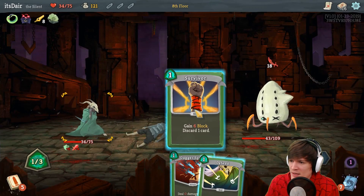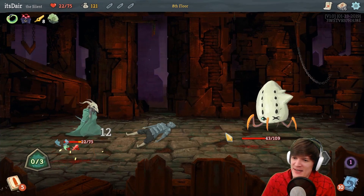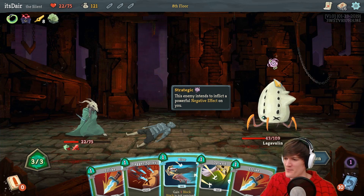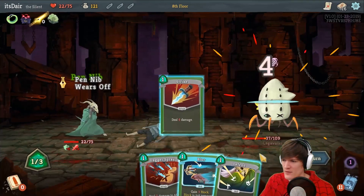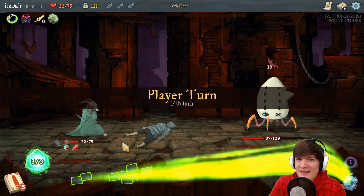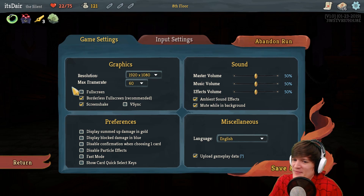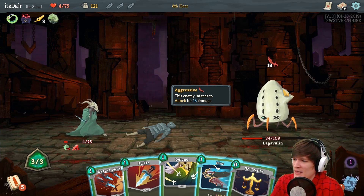Oh my god we might die. I think we might die. This card cannot hit. This is so bad. The Ironclad was a little bit easier to play — not sure why, maybe because I was so aggressive. With this one we should be aggressive though. Yeah, we really failed on the strategy. Minus five... yeah. With that — this was the worst start I have ever seen. Can we abandon run? Yeah, let's just die.